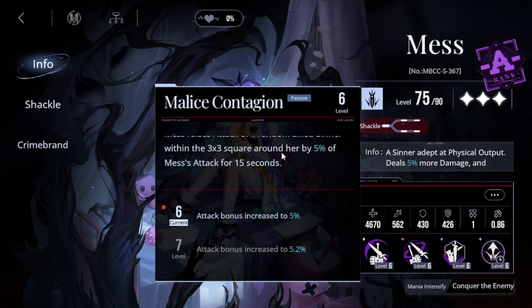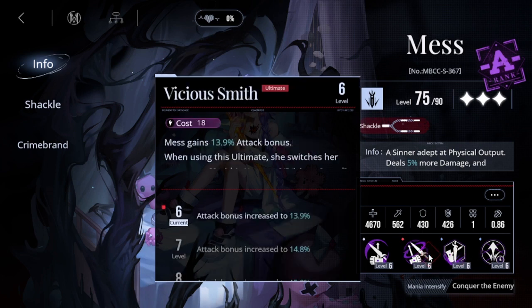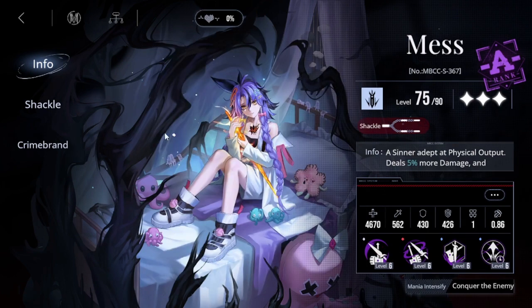Mess has a one-to-five-second timing and I think her attack range is just a crosshair. I just got her so it's only a crosshair — but still very good, still a very cool character. I really do like Mess.